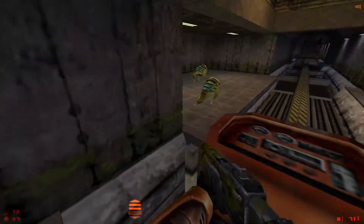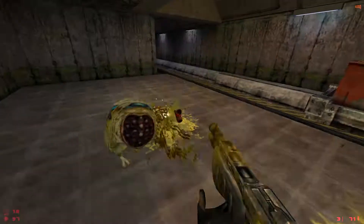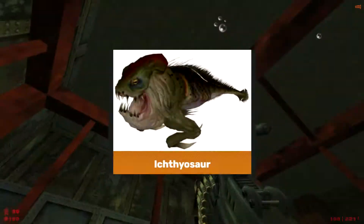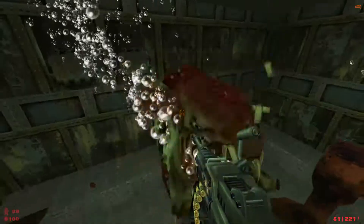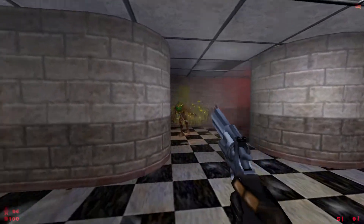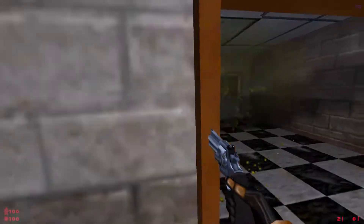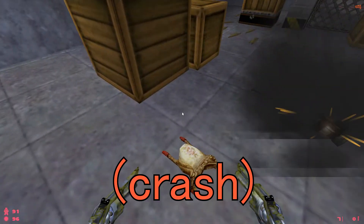Now, the negatives. While some enemies like the Hound Eyes receiving a health buff kind of makes sense since you're automatically much more powerful, why on earth does the Ichthyosaur have boss-level amounts of health? Even when using one of the OP guns it still takes a while to kill it. But that's not the main issue — the mod crashes like a bitch. It particularly seems fond of crashing during Office Complex and "We've Got Hostiles."